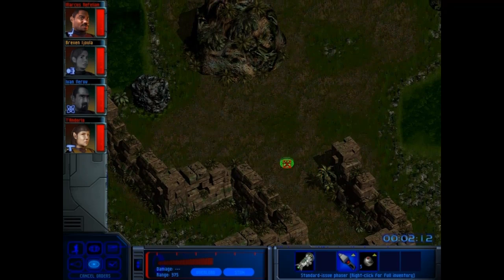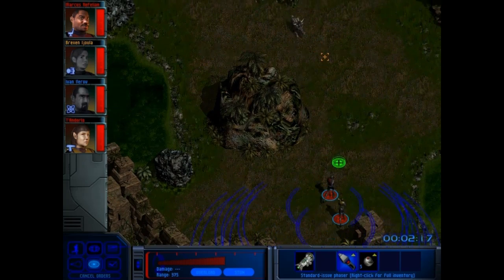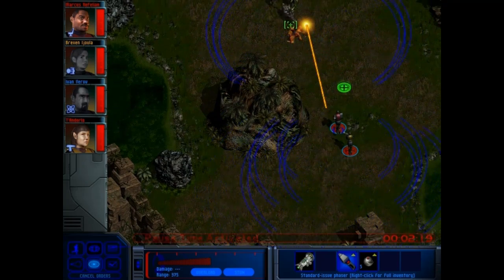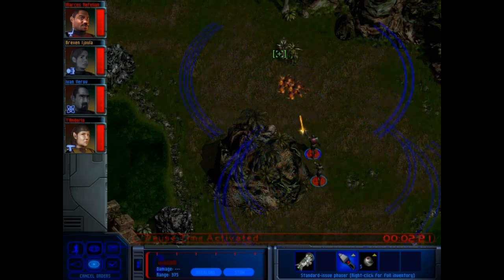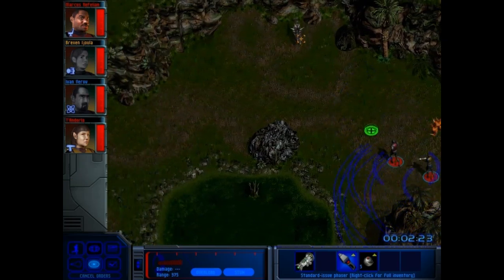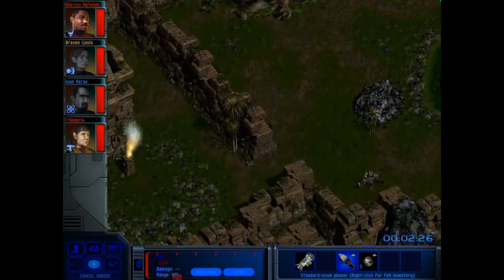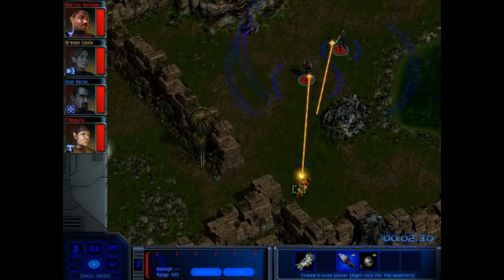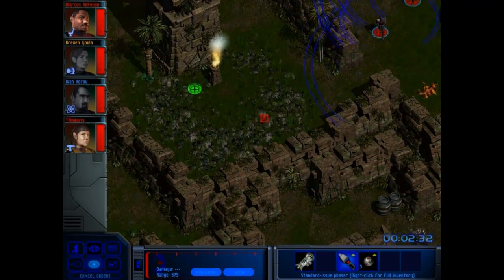Let's keep going. Three of them. I'm still not going to use a concussion grenade or anything like that — this is stun and go. Because I don't want all three of them respawning, that would just be irritating. Oh, a fourth one. My phaser is almost out of power at this point, but I think we've just got enough. Let's get to this temple and see what we can find out.